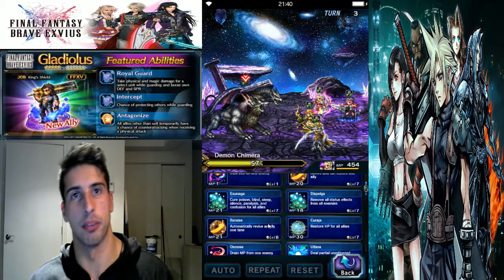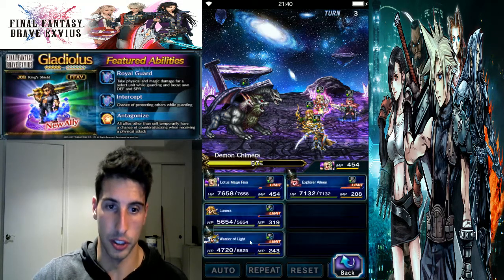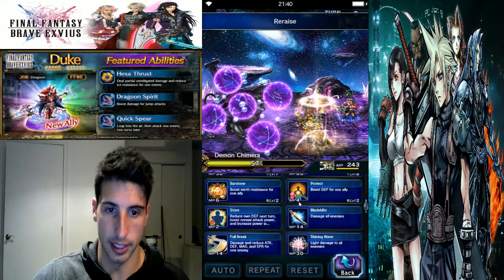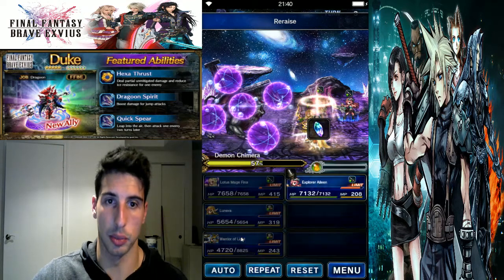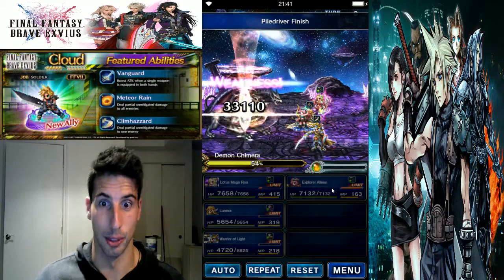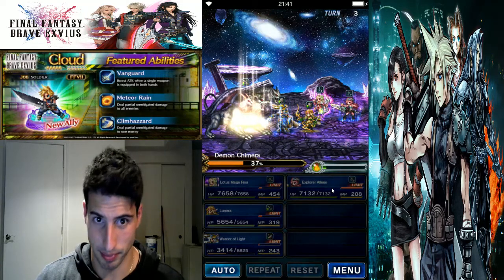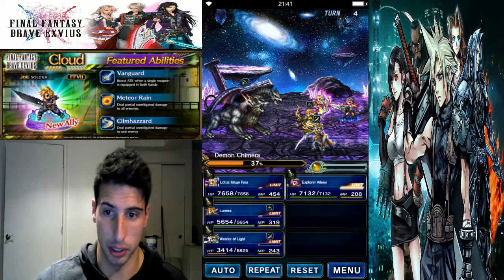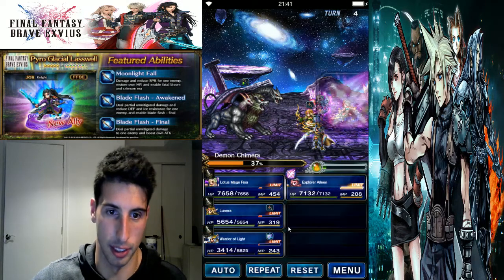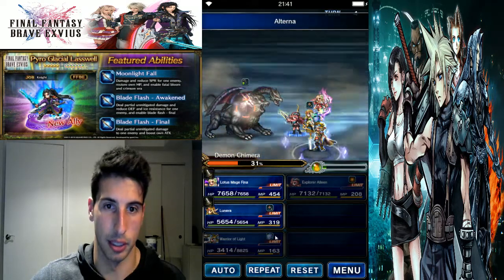If you don't have CG Fina but have another healer, make sure you use that spell at this moment or you're going to be in a lot of trouble. I'm going to cast Re-raise on Warrior of Light just in case I don't want him to die. We're going to make sure Warrior of Light is back up for the next couple of turns. Explorer Eileen is going to do all this damage, and hopefully this turn we'll be able to kill it. He still buffs himself because we passed the second threshold at 50%, and there's one more threshold at 30%.